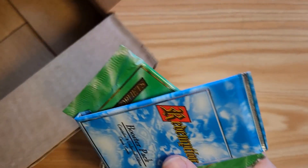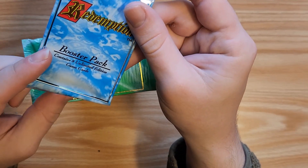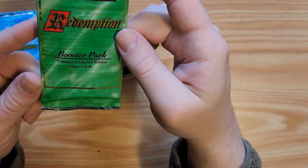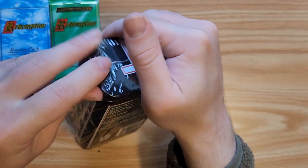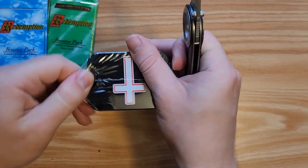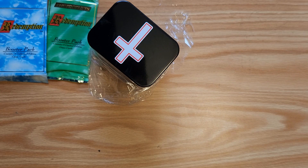Look at this box. The redemption booster pack contains eight ultimate edition game cards. Another booster pack contains eight limited edition cards. I'll use my knife to open these. I don't know if this tin doubles as a card holder — it might be a nice option, because right now I don't have a proper way to store my cards.